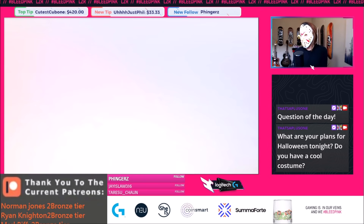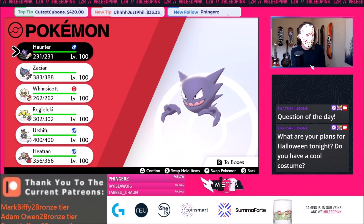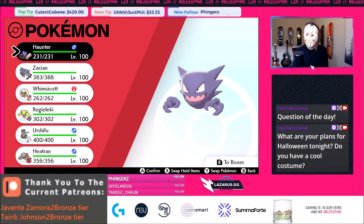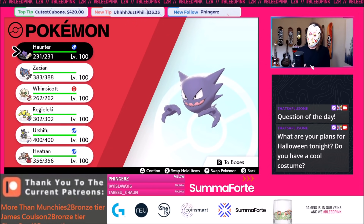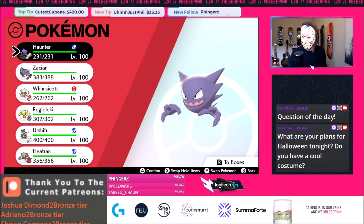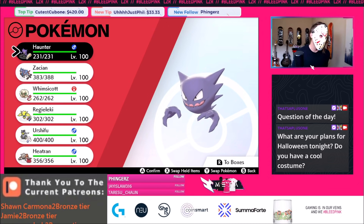Hopefully you guys are excited for some super cool Haunter Series 10 games. Let me know the answer to the question today — what are your plans for Halloween tonight? I'm probably going to be streaming with this team on Twitch later, but I'm going to go carve pumpkins with some friends. This team's pretty cool, you can probably use it in Series 11 as well. There's a link to the Patreon where this team will be posted in a couple hours. A lot of people rely too heavily on Incineroars and Landoruses to check Zacians — we can beat Incineroar with Heatran, which also beats their Rillabooms by proxy.